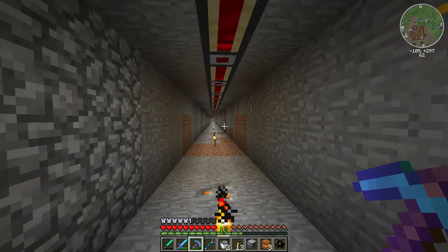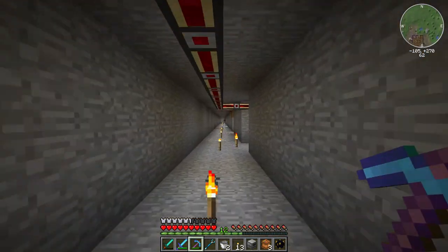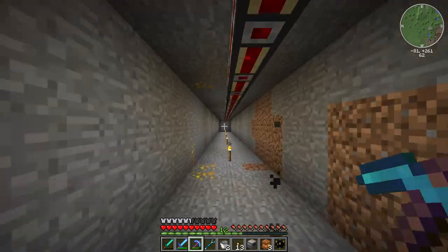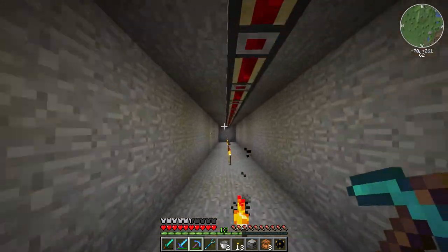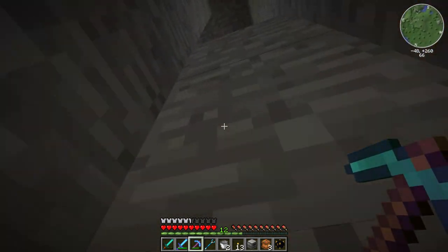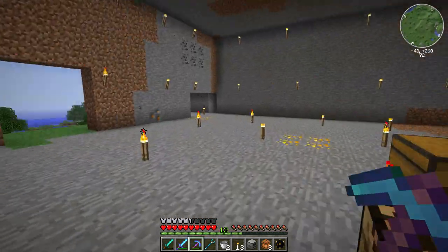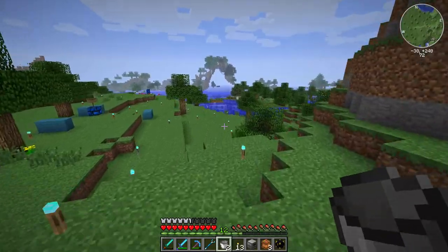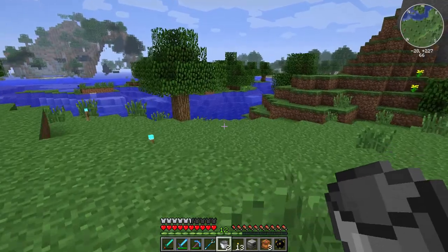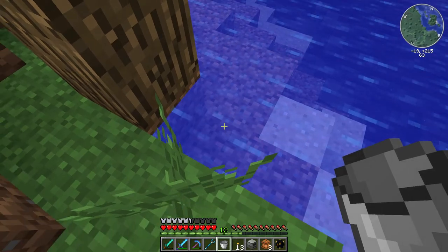I might need to add a couple more magma engines to the build craft power at some point, and I really need to come up with a better layout for them. Right now what I've got works for one line, but I'd really like to have more of an array of them. We're pretty close to water here, so we'll just run outside and fill up these buckets.